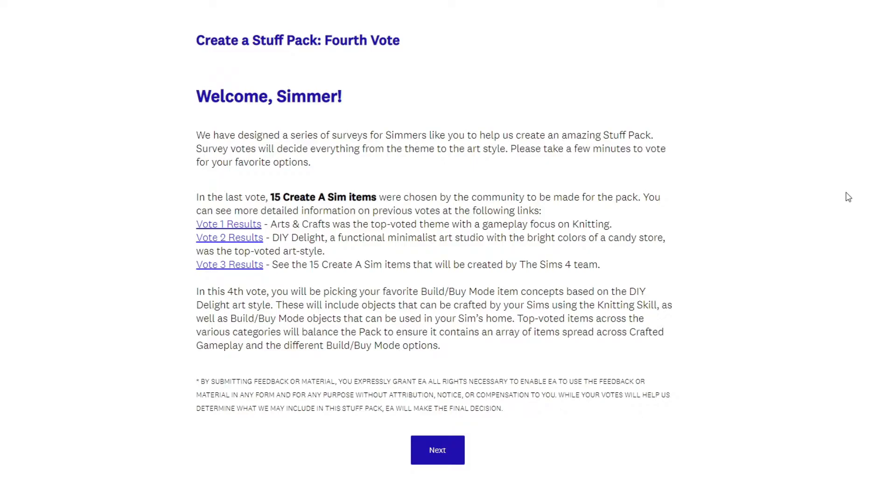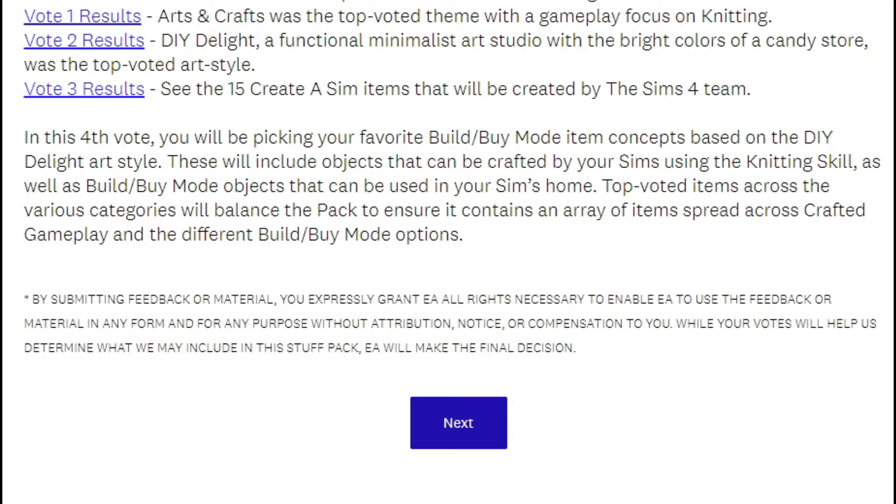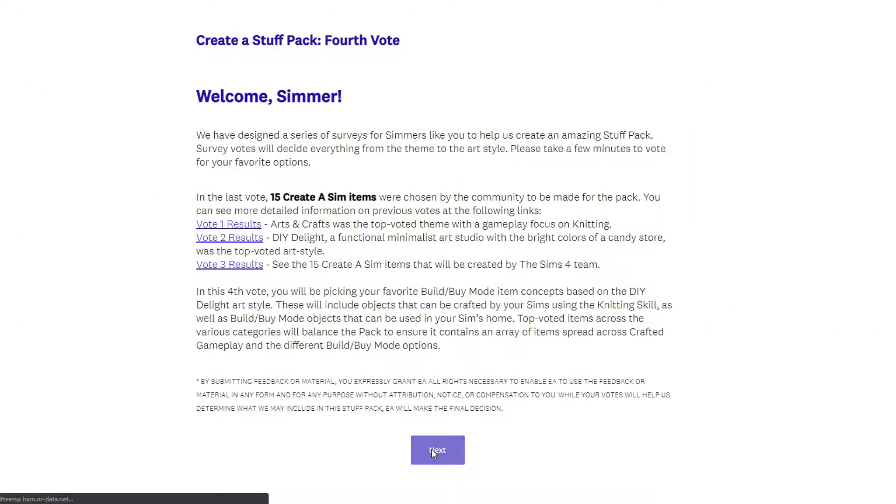So let's get on with this vote. In this fourth vote you will be picking your favorite build-buy-mode item concepts based on the DIY Delight art style. These will include objects that can be crafted by your Sims using the knitting skill, as well as build-buy-mode objects that can be used in your Sims' home. Top voted items across the various categories will balance the pack to ensure it contains an array of items spread across crafted gameplay and the different build-buy-mode options.